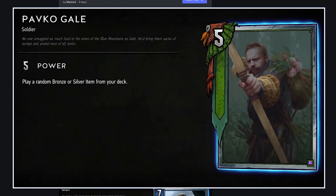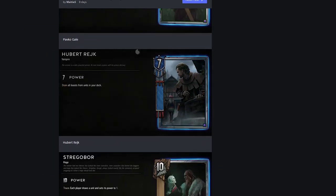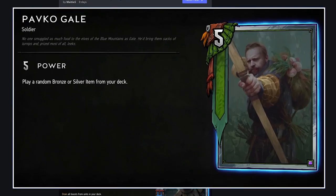Pavco Gale: play a random bronze-to-silver item from your deck — for Skellige. It says random. I don't like random. I think this is bad at a base level. It's really weird that they're introducing the random mechanic when they already introduced Spawn.